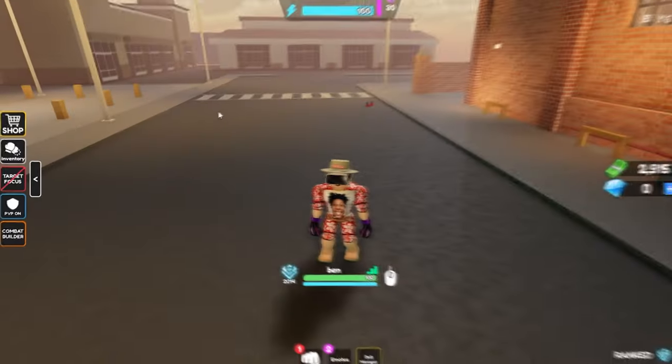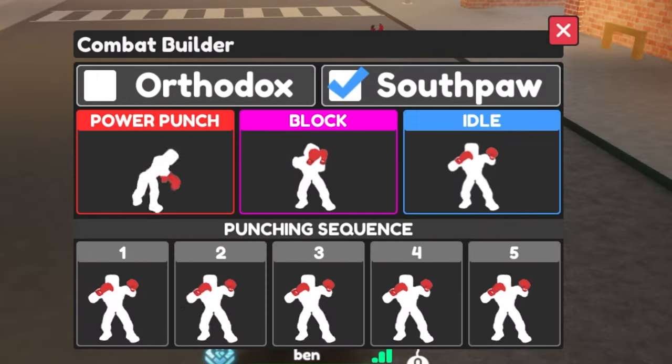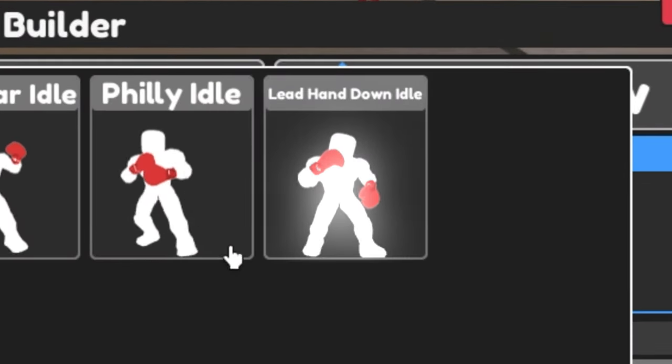Here's how to get it. All you have to do is open up the combat builder, then select the idle, and then select the lead hand down idle.